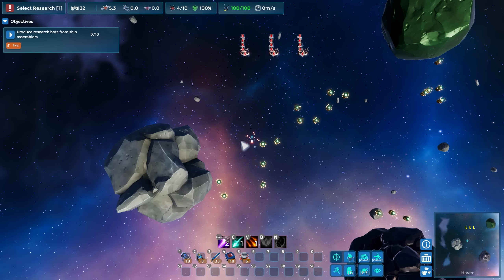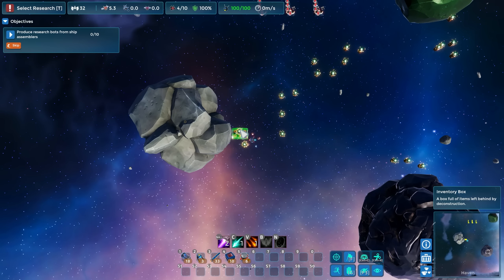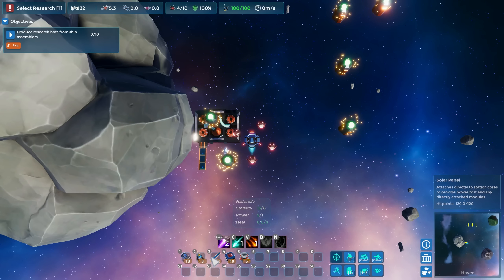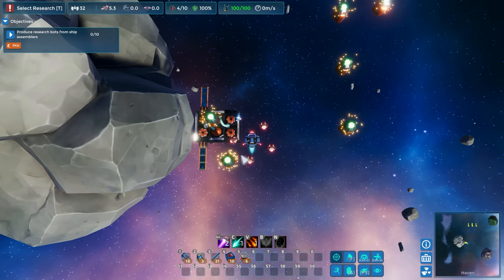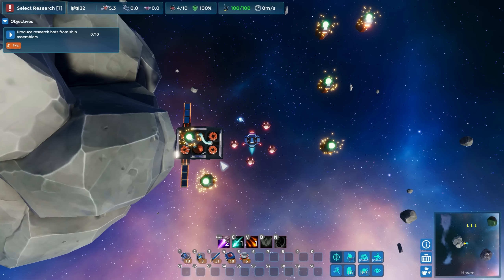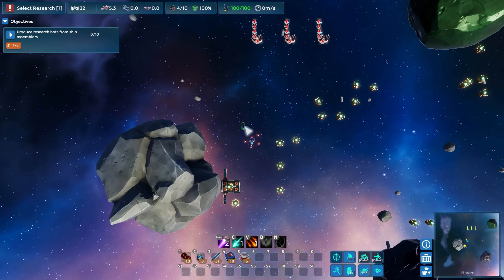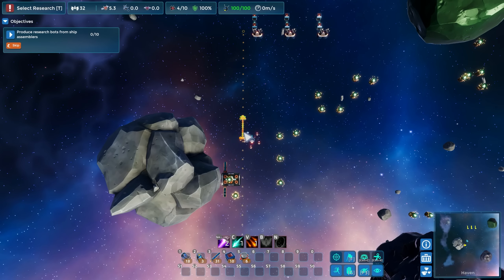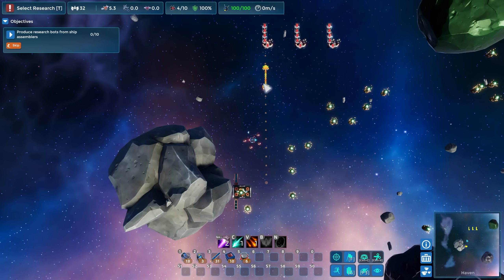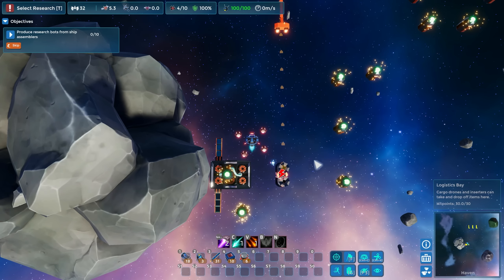Now we need some mining stations. Let's get that set up - basically these are going to be about the same but a little more compact and denser. We've got that mining station set up. We don't have any bots to give right now, that's fine. From there we need to get out one of our large ships - those things can go really far. We'll get this one lined up, set that there, and then we're going to need a logistics station for that guy.